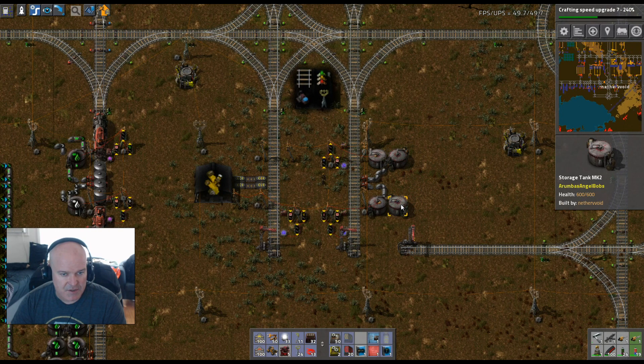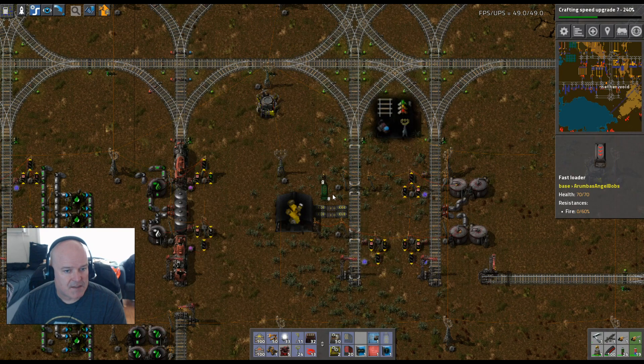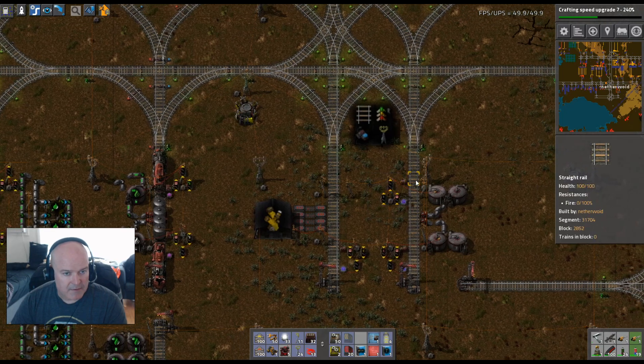The last two tanks are going to go here — remember we wanted to expand these into 10,000 each. This is where I want to expand the sulfur on and off the train track right here. That'll get it off the train a lot faster.